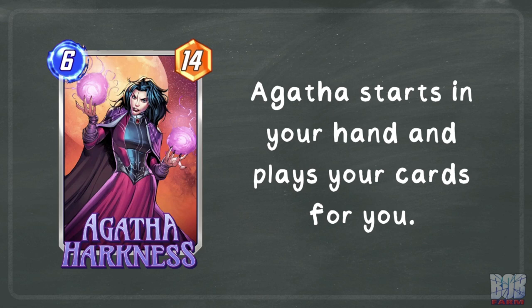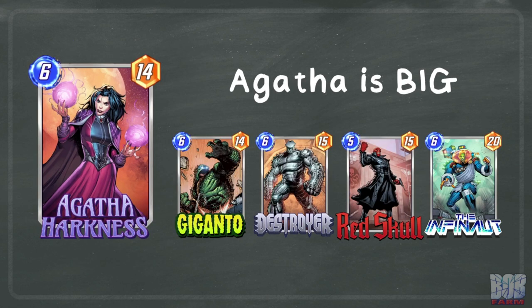Agatha starts in your hand and plays cards for you. This is a very strange card and there are some pros and cons to this effect. Pro 1: at 14 power, Agatha is big. Only 4 other cards at the time of this recording have a printed power greater than or equal to her own, and each of these cards also have drawbacks of their own.